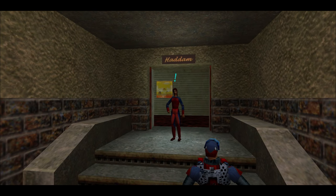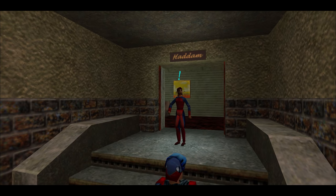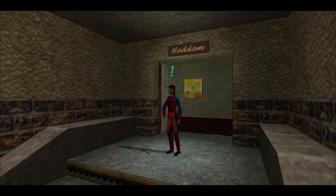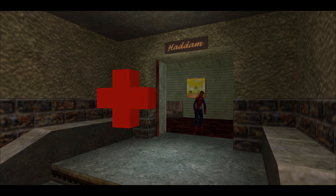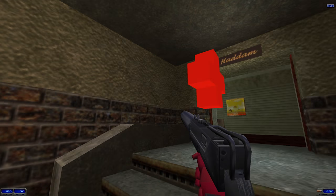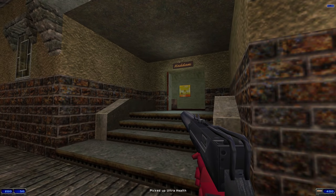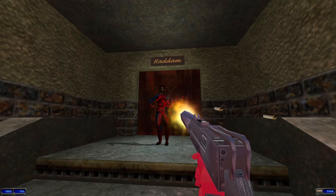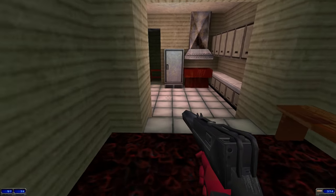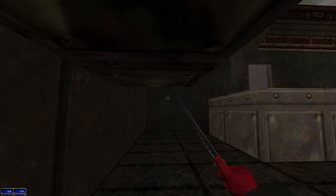She gives you a power-up and opens the gate for you. Now get this — that whole thing is optional. You can just kill her and the other guy in the house, run around the back, and turn off the gate yourself. That entire level is completely optional.